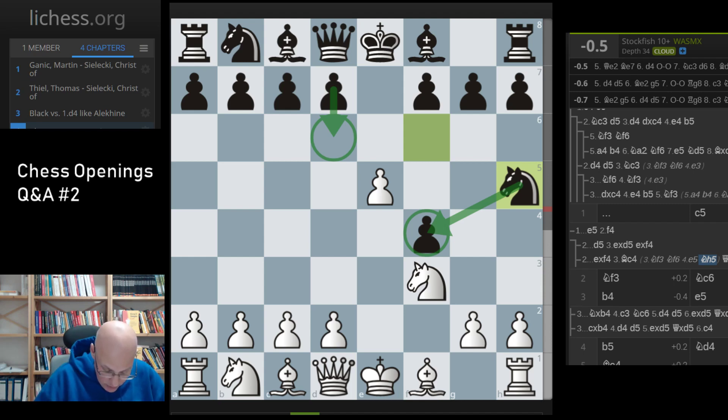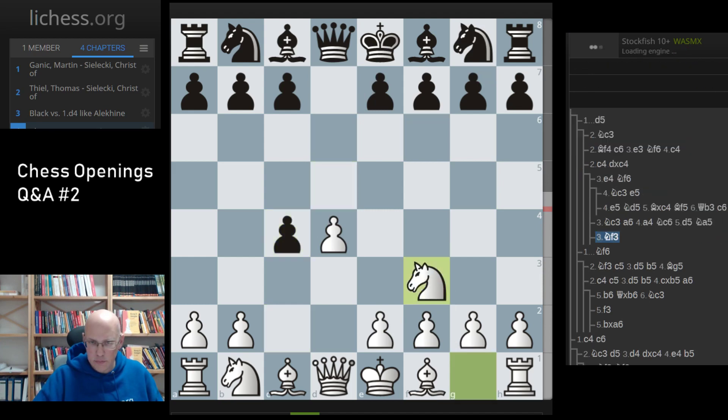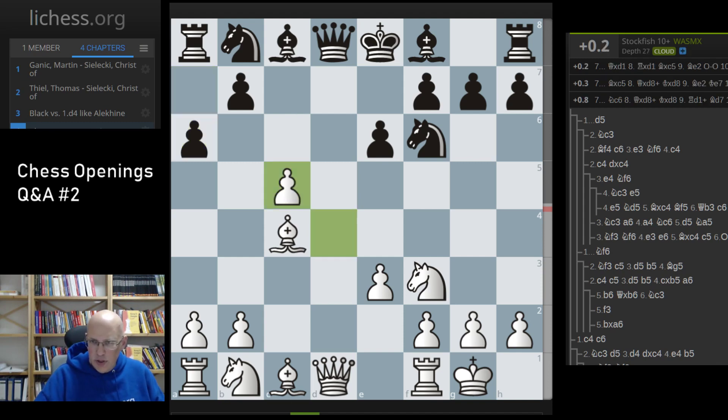The next question by Lukash is about the QGA with Nf3 — he asks about typical white plans after 6...a6, which is the absolute main line of the QGA. It's a bit tough to analyze because white has a huge array of moves. For super solid play, you can take on c5 — probably equal but still a little more comfortable for white, though not very exciting since you trade queens immediately.